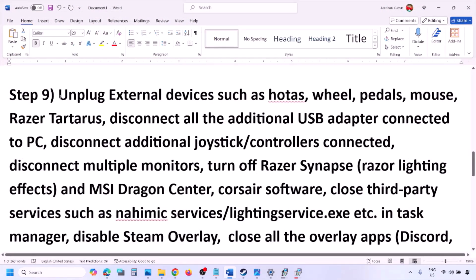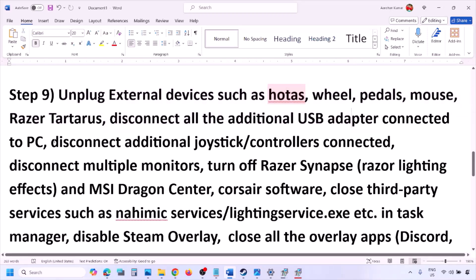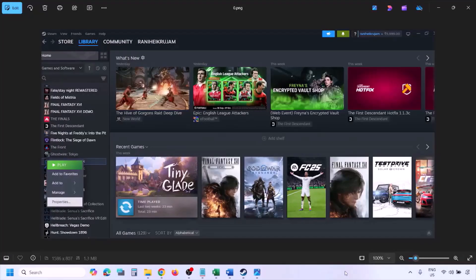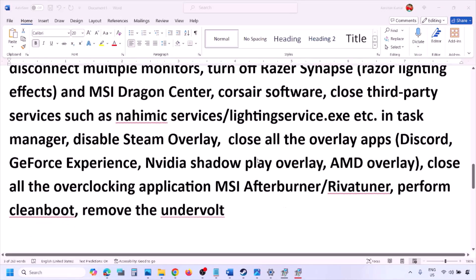The next step is to unplug all external devices you are not using — HOTAS, wheels, pedals, USB adapters, dongles, and extra controllers. Also disconnect multiple monitors and try launching the game on a single monitor. Close any third-party services or applications that are running. To disable Steam Overlay, go to Steam, Library, right-click the game, select Properties, go to the General tab, and turn off Enable the Steam Overlay While in-Game.